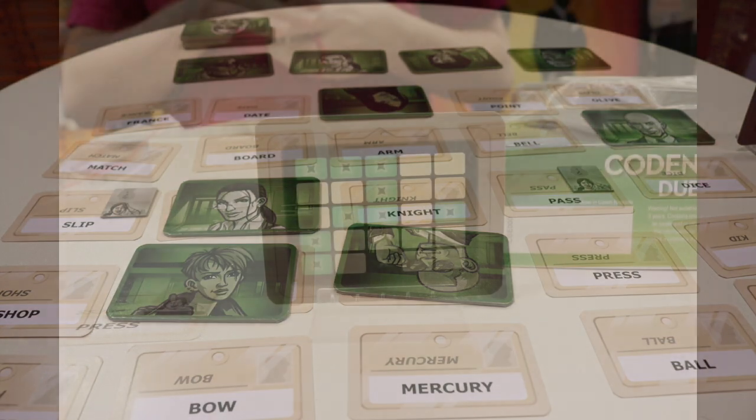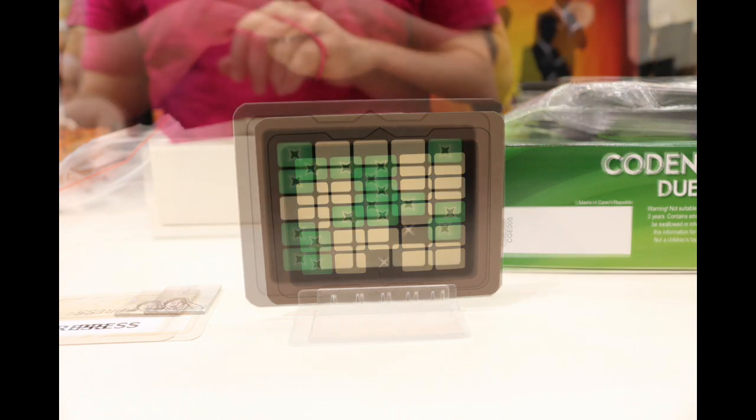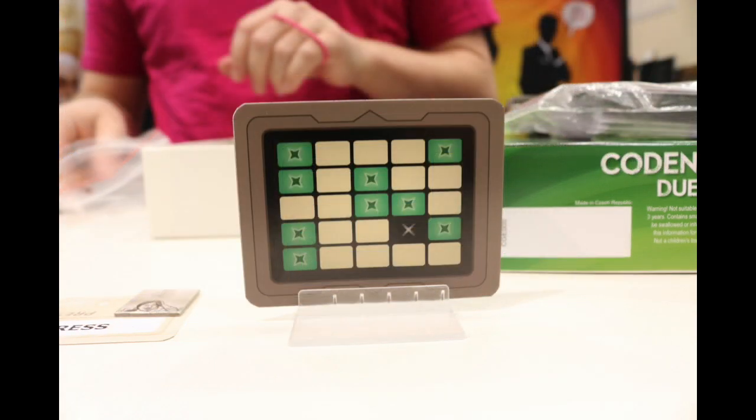The cool thing is that the key card is double-sided. One player sees nine green squares — those are the words you have to get them to guess, nine total clues, plus an assassin. When you flip that card over to the other player's perspective, there are nine clues again but with a different assassin. The key twist is that three of those clues are in the same spot as the other player's clues — so there are nine total clues per side, but three of them are shared words, which gives the game a really interesting twist.